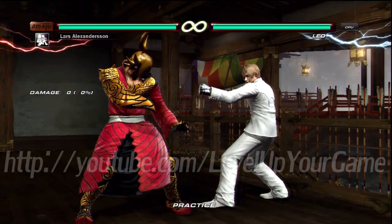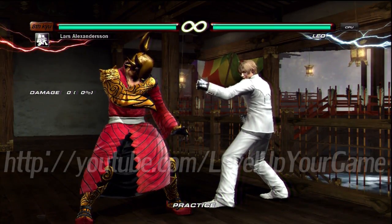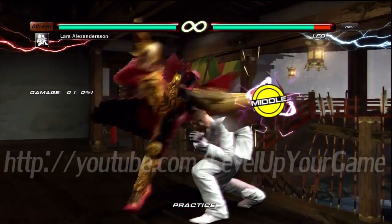We just talked about the juggle system and the bound system. Now we're going to talk about the wall system in the game. The wall system is kind of complicated to explain because there's a lot of variables that come into play, but we're going to attempt to explain it. With that said, let's go ahead and have MYK take over. So I want to explain the two different wall positions there are basically. I want to show you a knockdown move — largest 4, 4, 3.